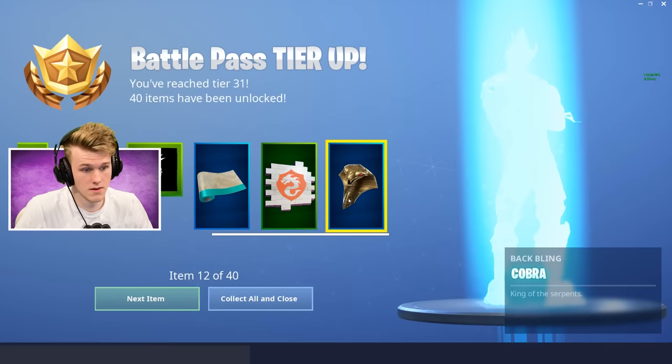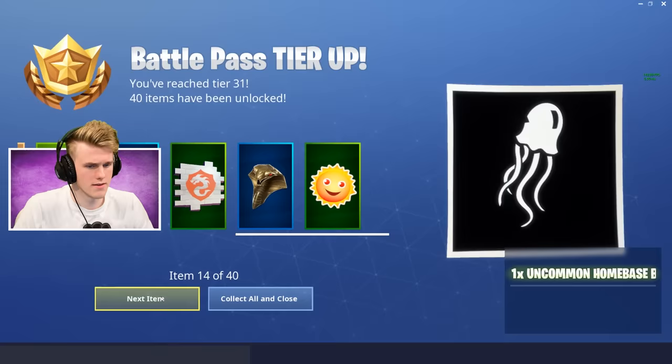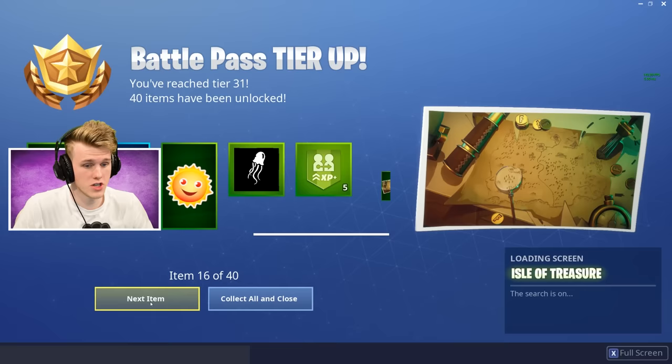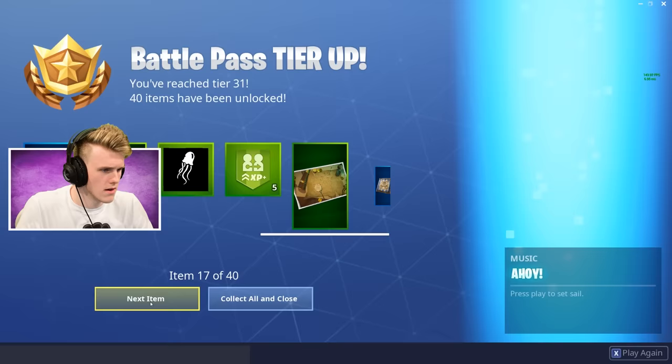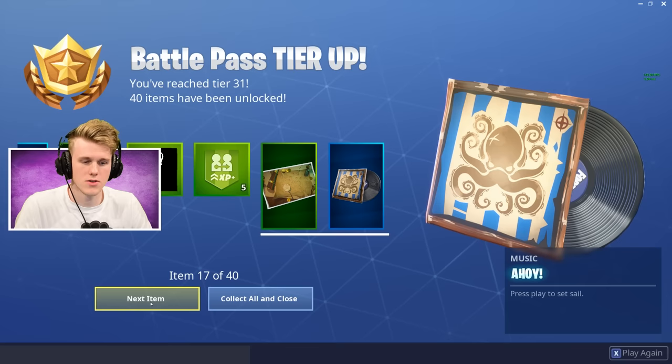Cobra backbling — Snakes on a Plane. I heard something about snakes but we didn't see anything about snakes yet. Sunshine. Jellyfish. We're going to get a jellyfish skin. Isles of the Treasure — there might be a map change on there that no one's noticed yet. Sounds like the music in the intro, which is like trying to be Pirates of the Caribbean but trying not to get copyrighted. It's pretty cool, I like it.